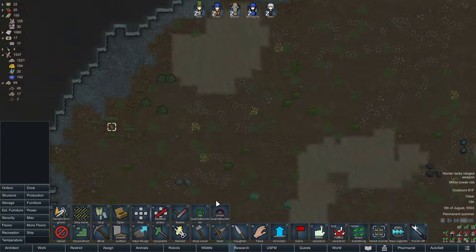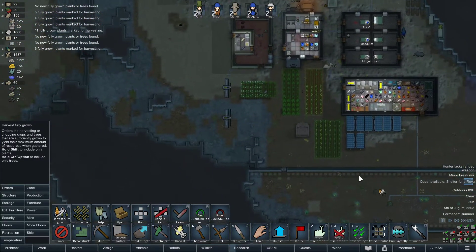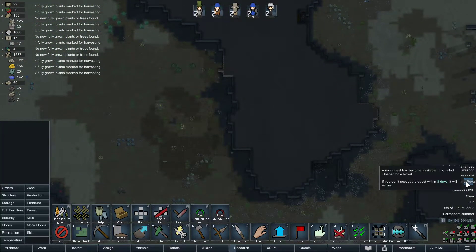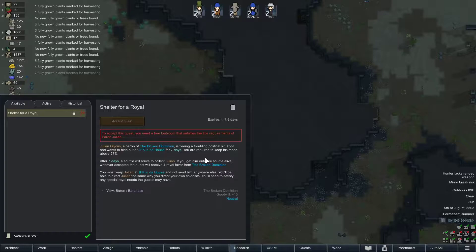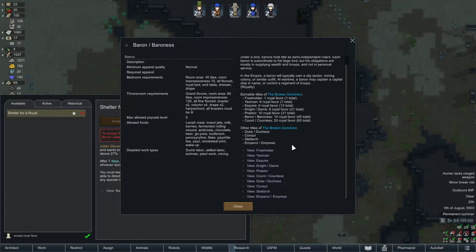Oh, is that a thing now — harvest fully grown? It is. We might as well harvest the fruit as well. Quest available: shelter for a royal. A baron? Above 30%. Barons right below count, so barons are pretty high — the lowest of the Mitchell nobility.